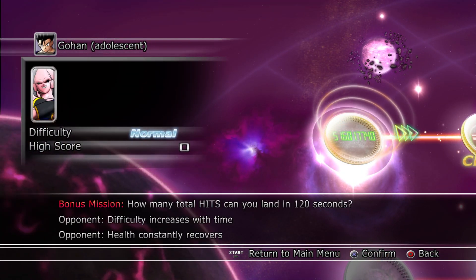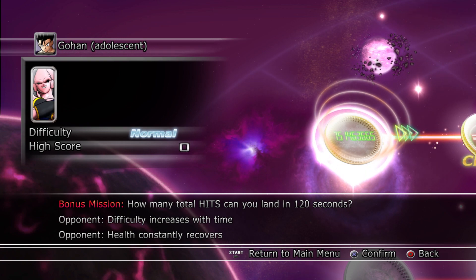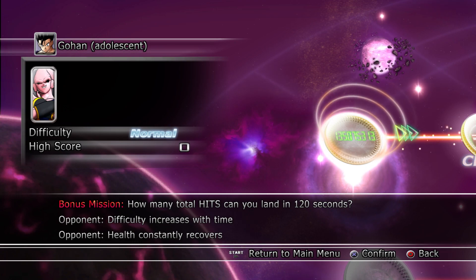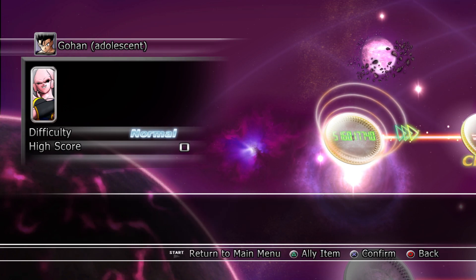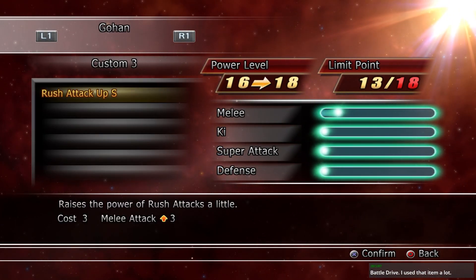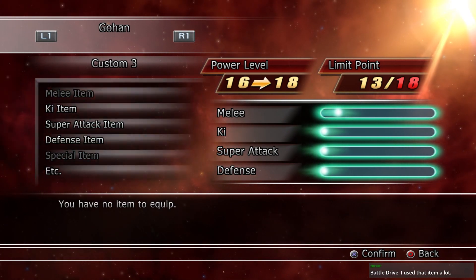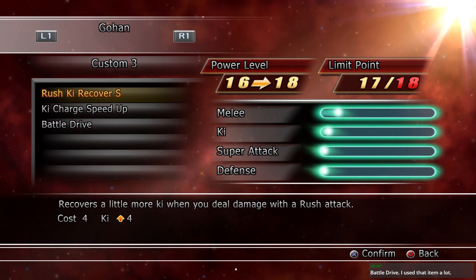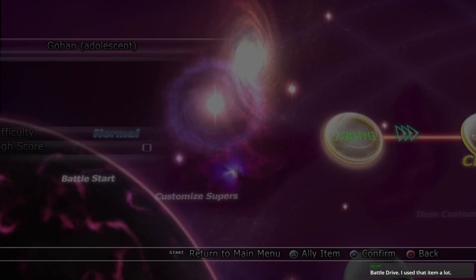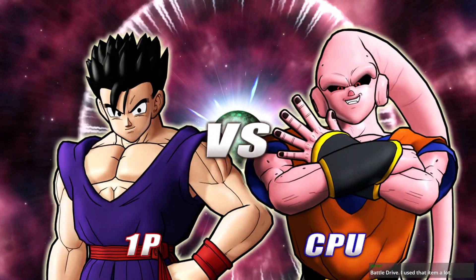How many total hits can you land? 120 seconds, difficulty increases with time, health constantly recovers. Weird thing to toss at me, but I'll give it a go — why not? Eight points to spend. Oh, you can multi-stack them — yeah, someone in chat was mentioning you can stack multiples of those. I'm not sure if we have Super Saiyan 2 yet, but that would be very cool.